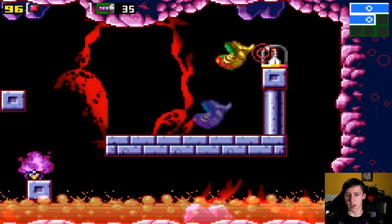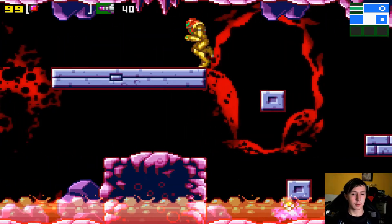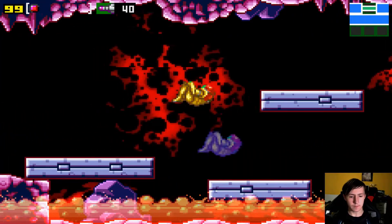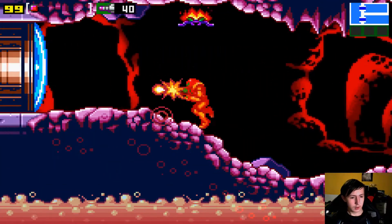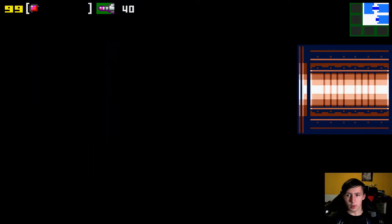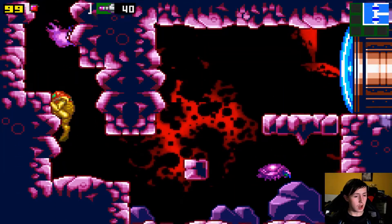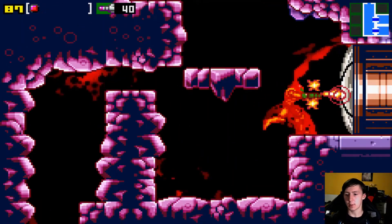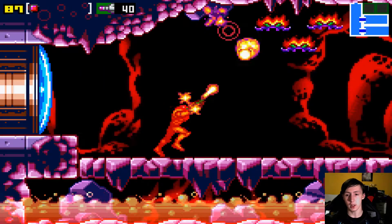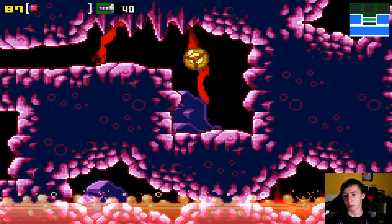We can go here and get some missiles, and we can also go back and get the missiles exactly one tile above us — those were the ones I ran past earlier. I didn't even attempt to pick them up because they're only accessible by having the power grip or using an infinite bomb jump. Obviously we need the power grip to get them.